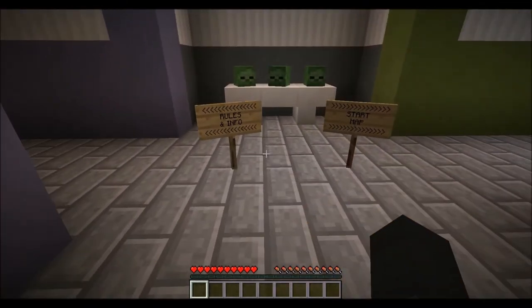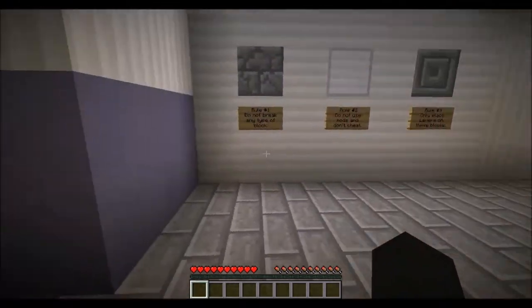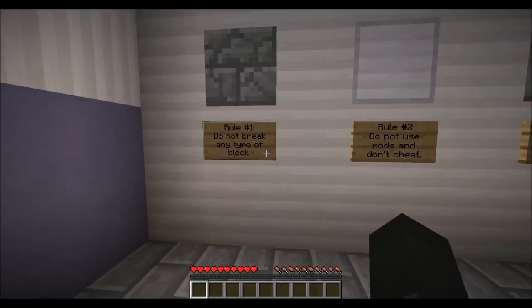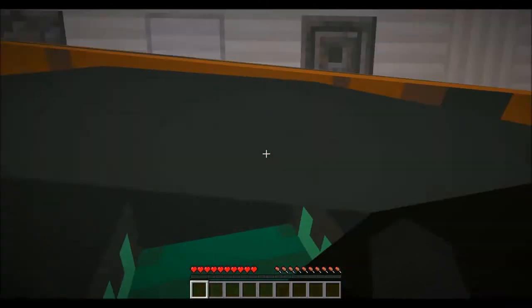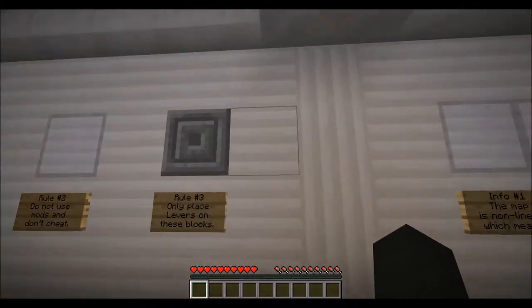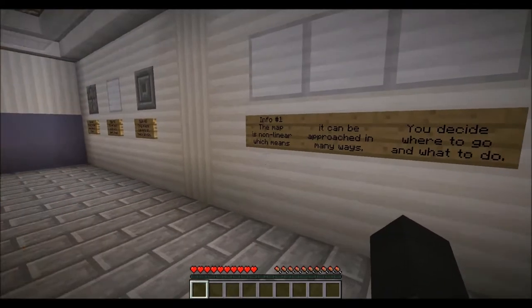Yeah, he made this all himself and everything. We're gonna start by reading the rules over here. Should be pretty straightforward stuff. Rule 1: don't break anything of any type. Do not use mods and don't cheat, obviously. Only place levers on chiseled stone blocks. Info — you want to read that one?